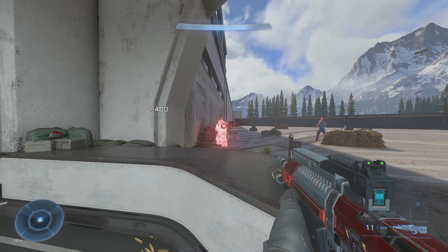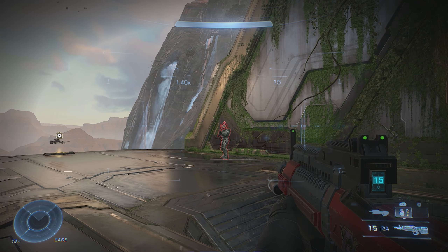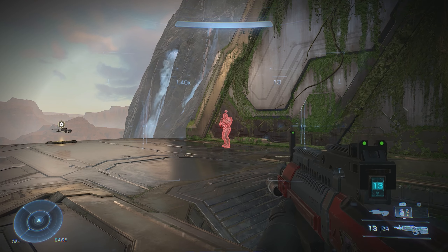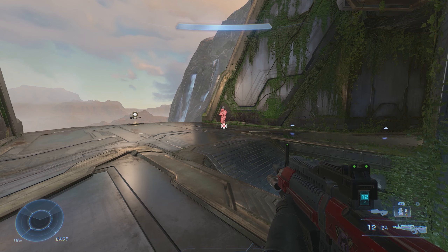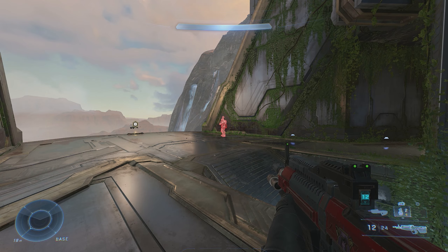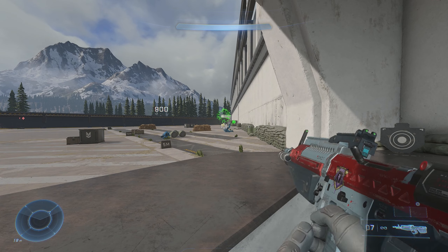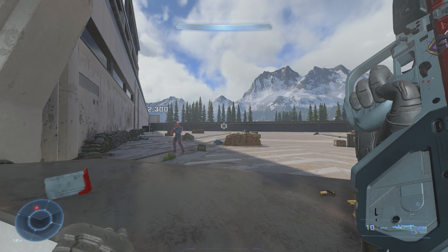First off, it takes just 4 bullets to strip the shields off your opponent. As it is with every other weapon in Halo Infinite, shielded opponents take the same damage regardless of the location of impact — be it their head, center of mass, or even a toe. Following this, the Bandit takes 3 body shots, or a single headshot, to kill an unshielded opponent.